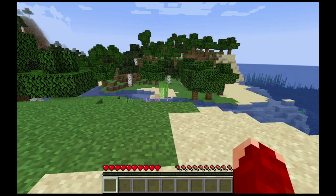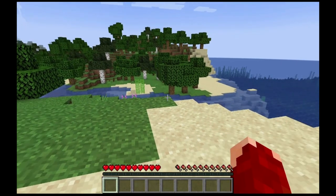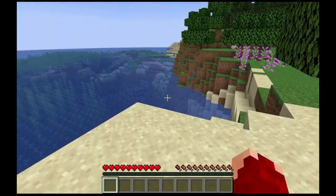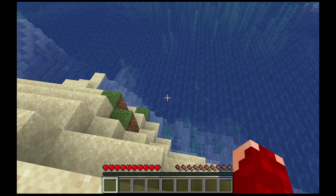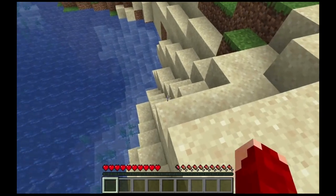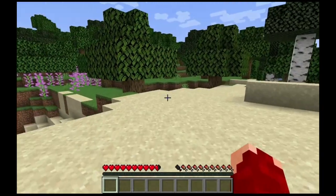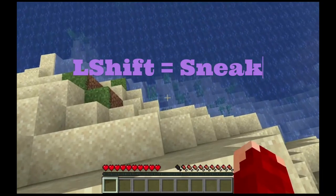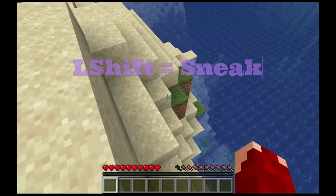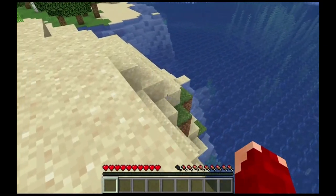For the next one, and a very important one, sneak is Shift. I'll show you how sneak works. Let's get to a cliff. So if you try to walk to the edge — whoa! — you fall down. But with Shift, you can go to the edge and you don't fall. You can't even fall down one block.